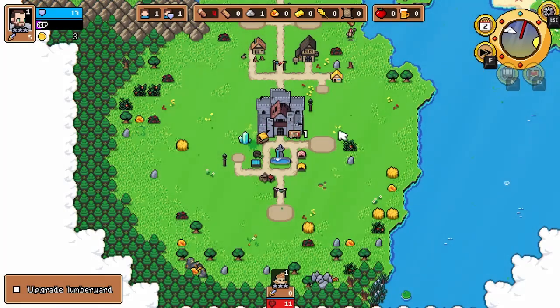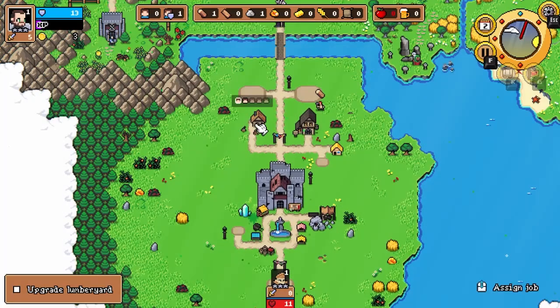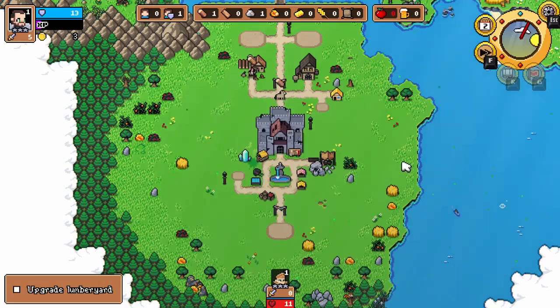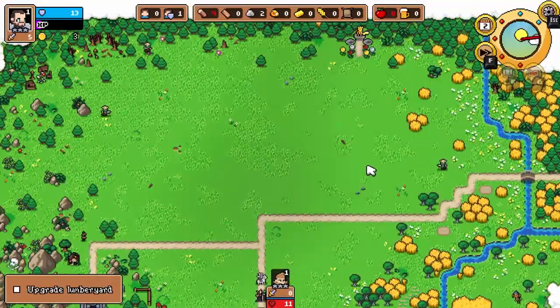Let's get fast forward going again. We got four logs collected, so let's put our quarry there. We'll take one person out of the lumber yard and put them in the quarry, because our next goal is to repair our storage in the castle — so instead of four max, we can store eight. We need two more stones. If we had more people, we could have someone in the tavern collecting berries, which gives our fighters more experience.